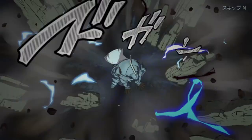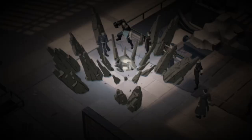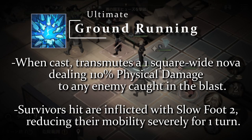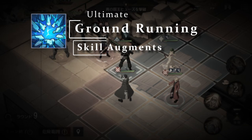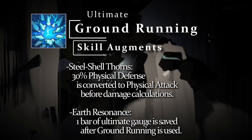The last thing we have to talk about is Alphonse's AoE ultimate, Ground Running. Transmuting the earth underneath himself, Alphonse will send up a ring of stone spikes into a one-space-wide nova around himself, dealing AoE damage while also inflicting enemies with a Slow Foot 2 debuff. This severely impacts enemy targets, taking away some of their movement when they try to reposition or escape after being hit. Steel Shell Thorns converts 30% of Al's current physical defense into physical attack for Ground Running's damage calculations. Earth Resonance will reserve one ultimate bar after using Ground Running, making Alphonse able to use his ultimate more often.